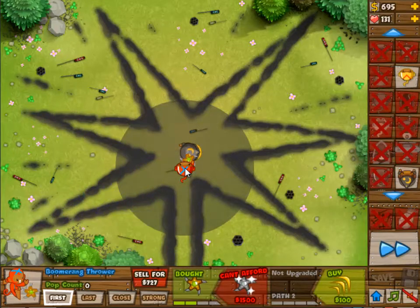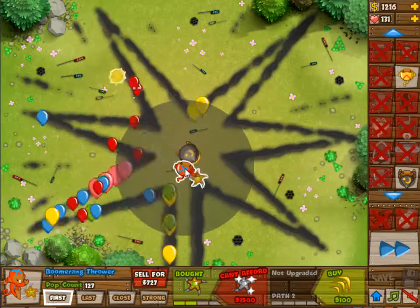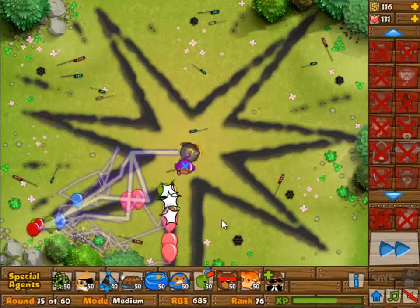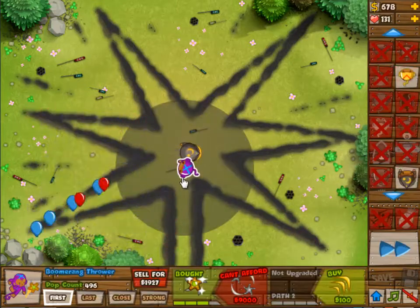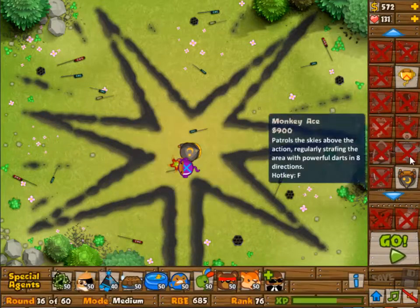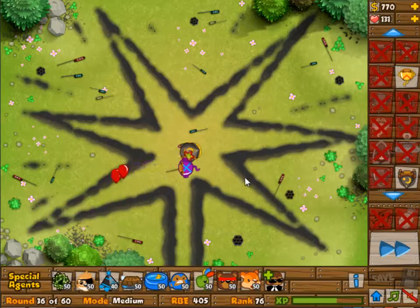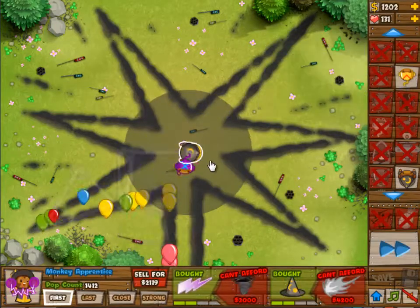I was going to make it 4-2. I was actually going to go for 2 Boomerang Monkeys and 1 Wizard Monkey, because both of them have camo detection and both of them have lead destruction, basically. It's just that the AoE damage from Boomerang Monkeys is way better than that of the Wizard Monkeys, the Monkey Apprentice. And therefore I went for that.